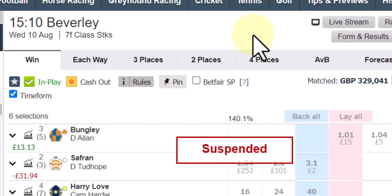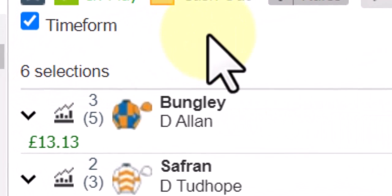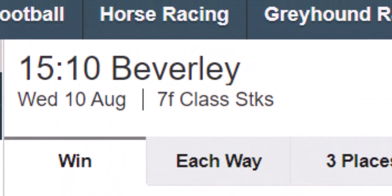Just to wrap up — my 1.3 lays didn't get matched in the four recorded races. However, within two races in between, two horses got beaten at 1.04 — Safran laid at 1.04 with over a grand at 1.05, 1.06, 1.07, and Bungley won it. It just proves that you can get these in six-selection races over seven furlongs. All today's races have been between five furlongs and one mile two.